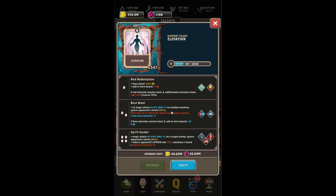Moving down, we have Blue Blast. This is a particularly cool ability where you're going to do two magic attacks, a chance to switch those magic attacks to be melee attacks, gain a blue intensity, and if you happen to have blue intensity at level three, then you're going to add two to three spirits of blue to your board, which is awesome.